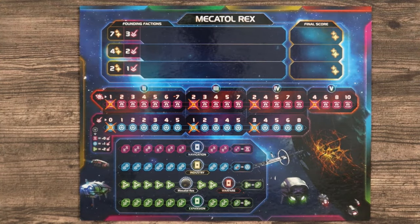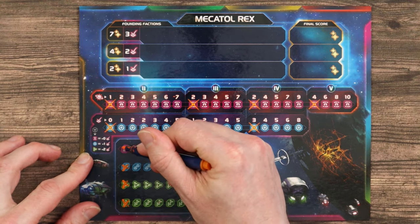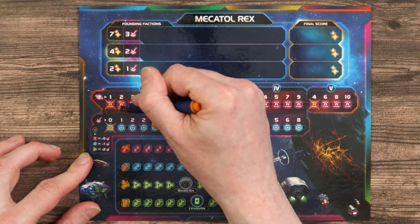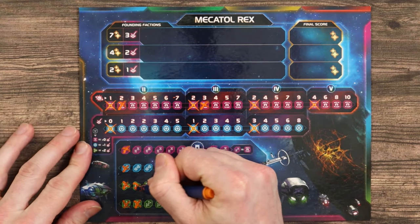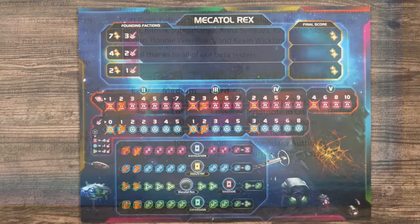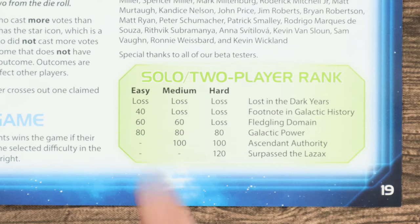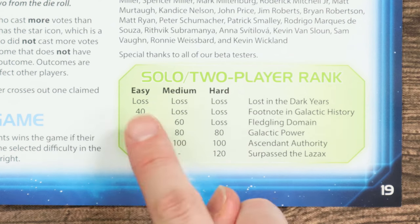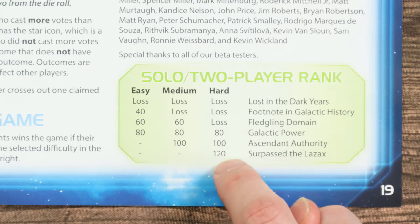You can adjust the bot's difficulty in setup. For an easy game, start with a clean sheet. For medium, cross out the leftmost step on each of the goal tracks plus the leftmost boxes in stage 2 and 3 strength. For a hard game, cross out the second box as well on each of the goal tracks and the second box in the stage 2 and 3 vote tracks. The bot's score comes from a table in the rulebook depending on your difficulty. In a two-player game, the player with the higher score wins as long as you exceed the minimum requirement for your difficulty. In solo, simply avoid the loss score and then try to get the highest score you can.